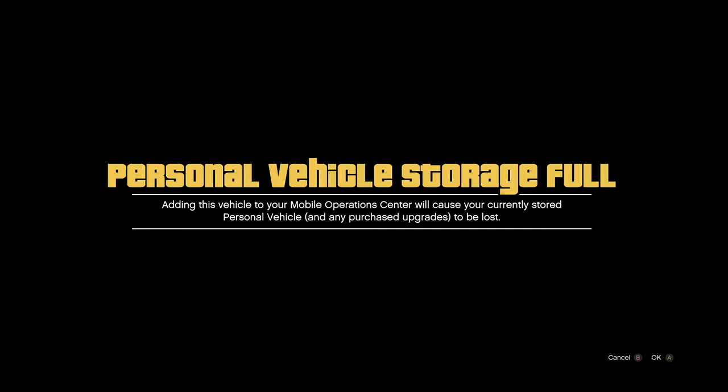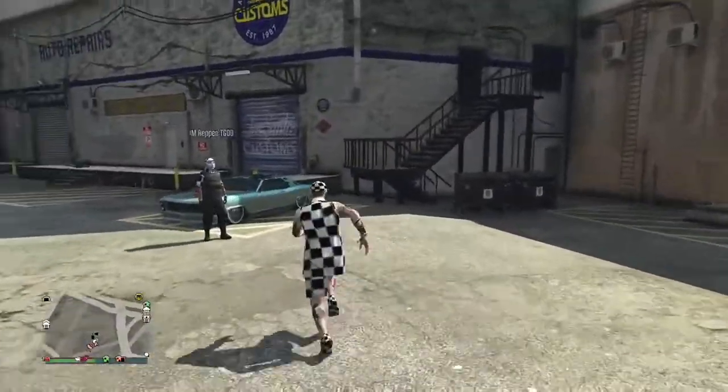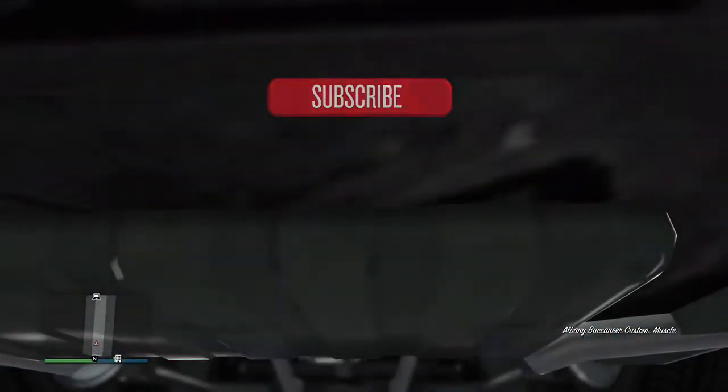After you join your friend, it kicks you out of the menu and you have to click right D-pad again to get into the personal vehicle storage menu. In the background, you're getting the alert asking if you want to join your friend's session. At this point you want to count up to 20 Mississippis. Then accept the first alert and decline the second — but wait until your guy gets out of the car before declining. Boom — decline it, and you end up spawned outside.